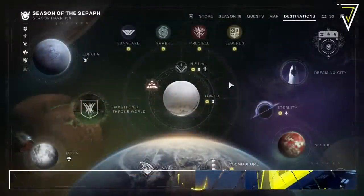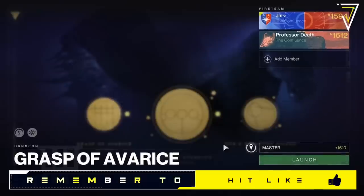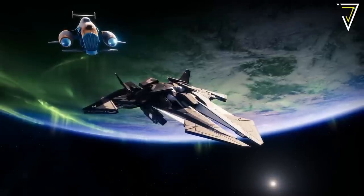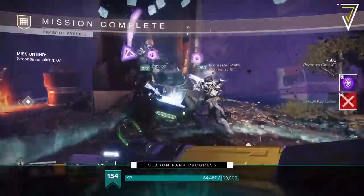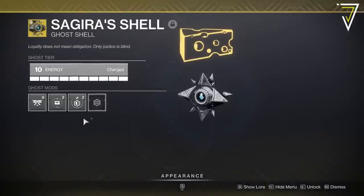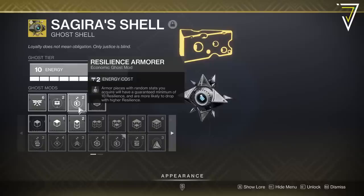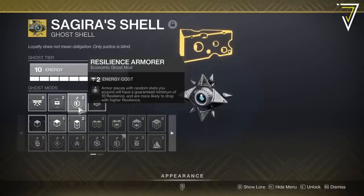Before beginning your chase on artifice armor, there are a few things to remember. Artifice armor is only available from the master difficulty, and the final encounter in this dungeon is 1610 in power, so you'll want to make sure you've earned the power cap for this season on top of some artifact power levels to boost your power and strength. As well as making sure you're up to power, you'll want to equip the relevant mods on your ghost to help you focus your stats. If you're looking for high Resilience rolls, make sure to equip those mods to ensure at least a guaranteed 10 stat in that particular column.